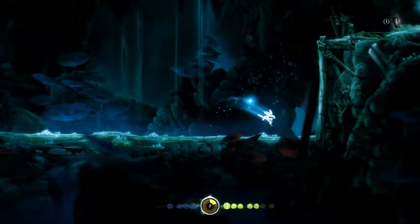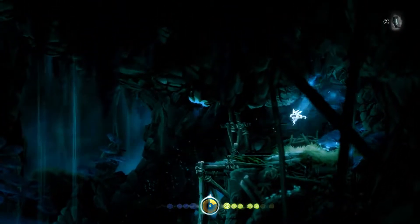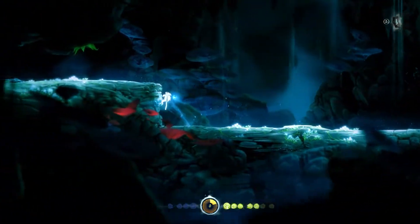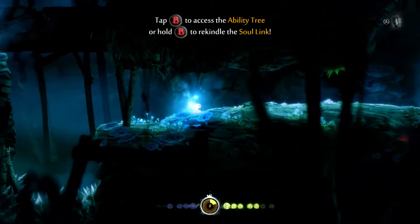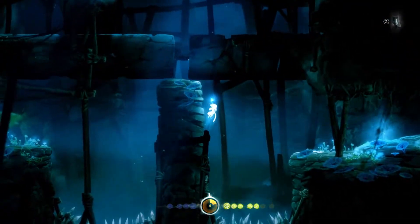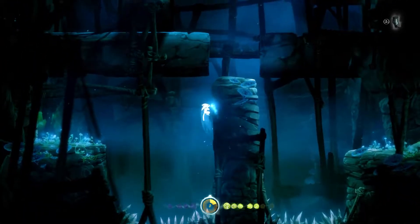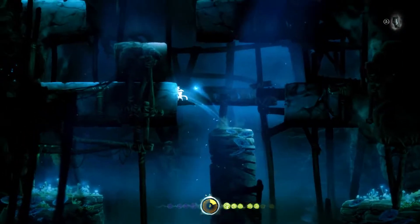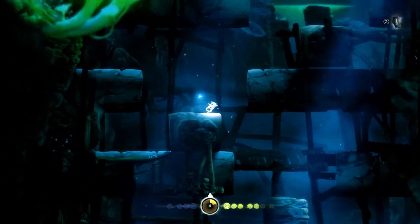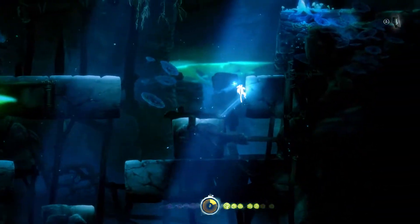Now we've got that and I can head back up and open that door. I'm gonna get another ability - I don't know what it's gonna be, but I'm hoping it's like a double jump or something. The last ability I got was the charge flame, I think, and the wall climb before that. I don't really want a combat ability right now - I want something that lets me travel more.